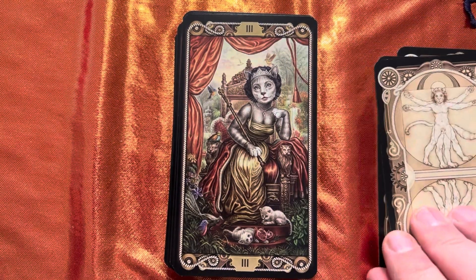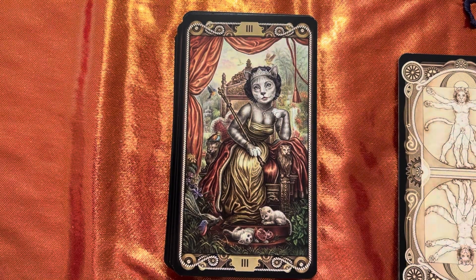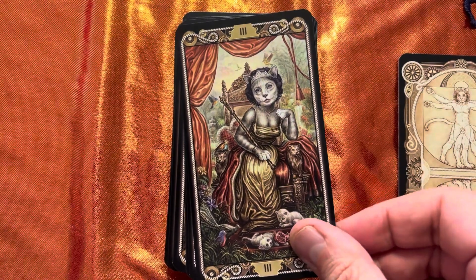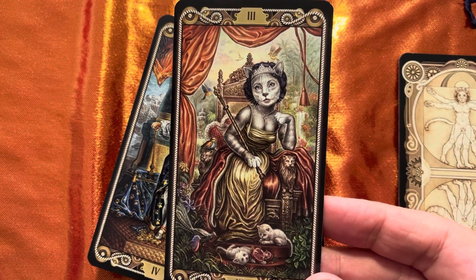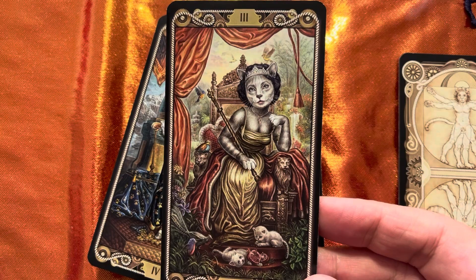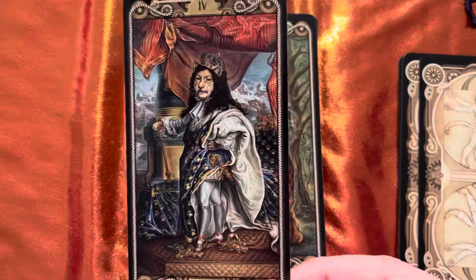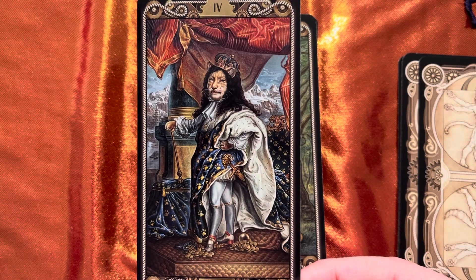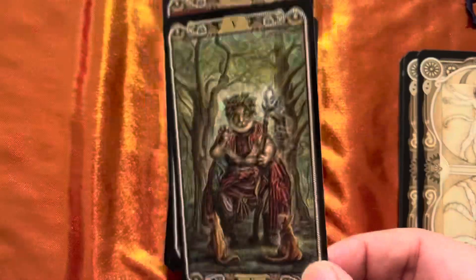Here we have Eliza Cat Taylor for the Empress — one of the last great silver screen goddesses. Then we have Louis Cat the 14th for the Emperor. I just think the artwork is really detailed but really quite beautiful throughout.